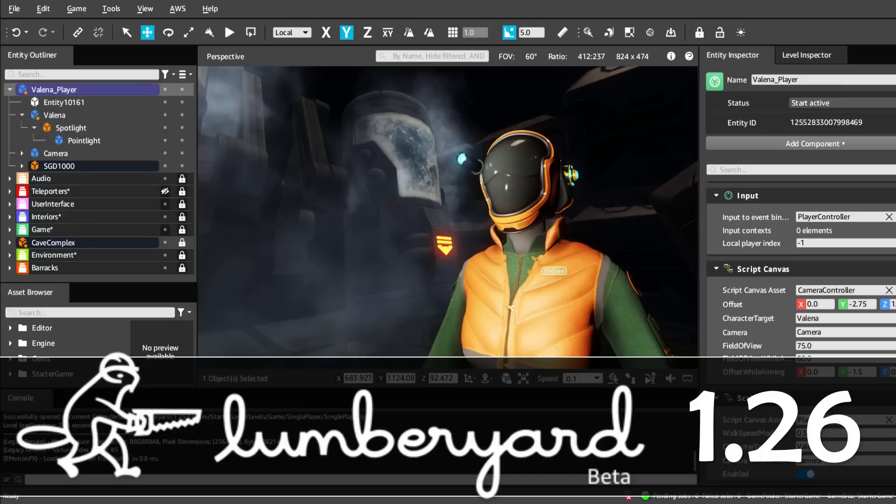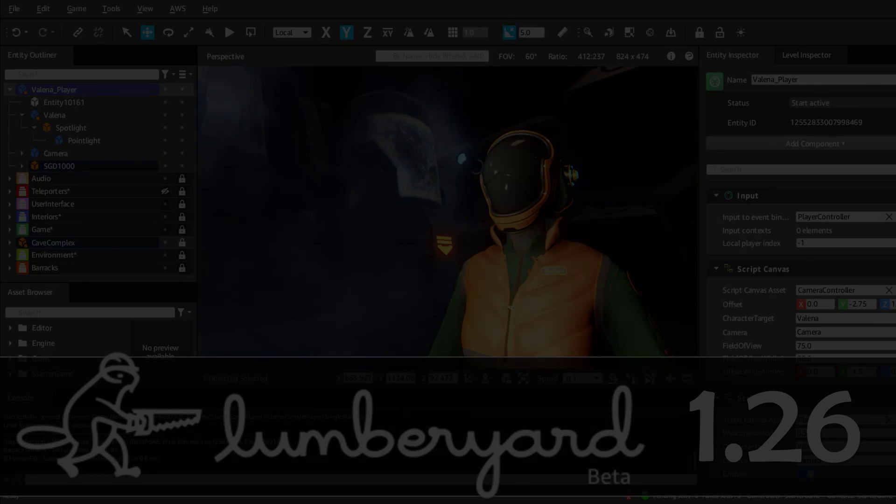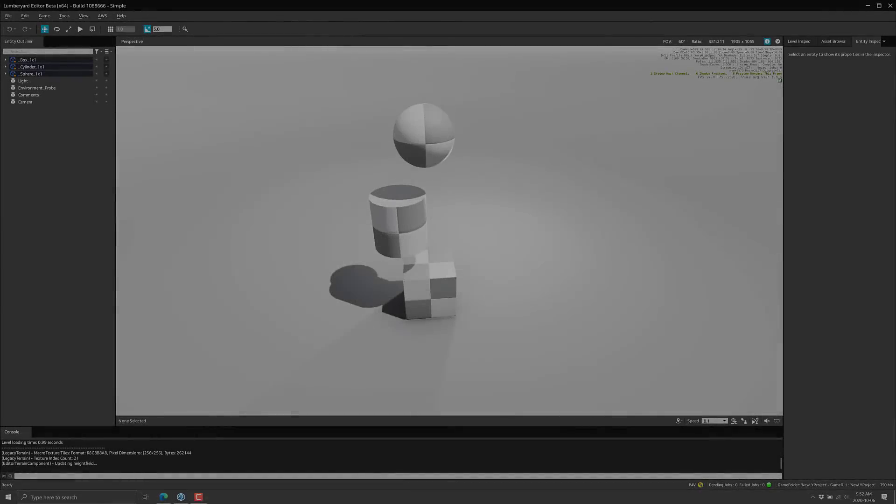Hello ladies and gentlemen, it's Mike here at Game From Scratch. If I sound a little different, that's because I'm fighting off a bit of a cold. I apologize about that, but what we're looking at today is Lumberyard. Specifically Lumberyard 1.26, or the October 2020 release, is now here. Lumberyard is basically Amazon's version of CryEngine — they bought the rights and source code to CryEngine a number of years back and have been creating their own version of it since.